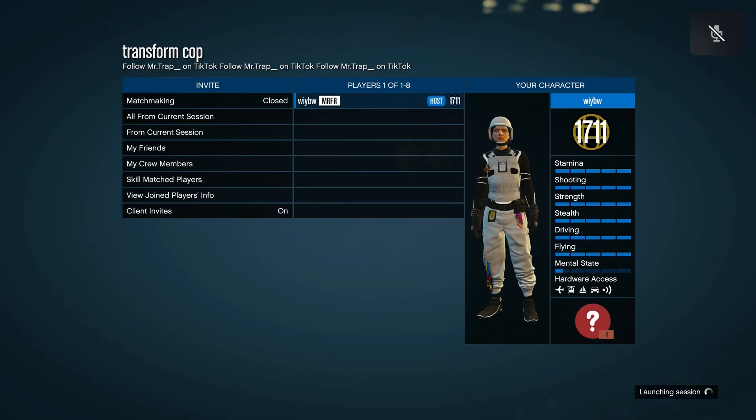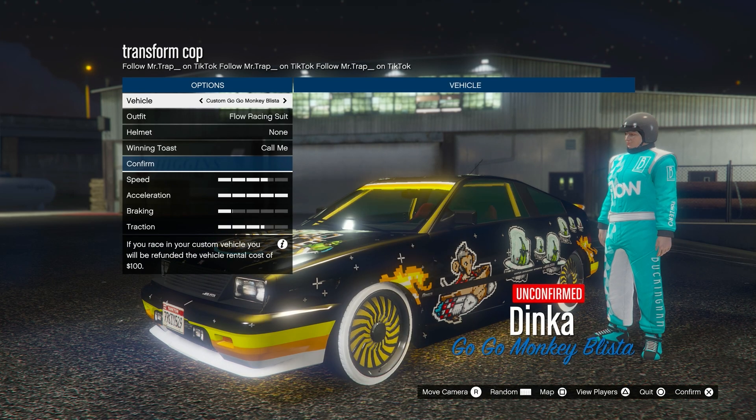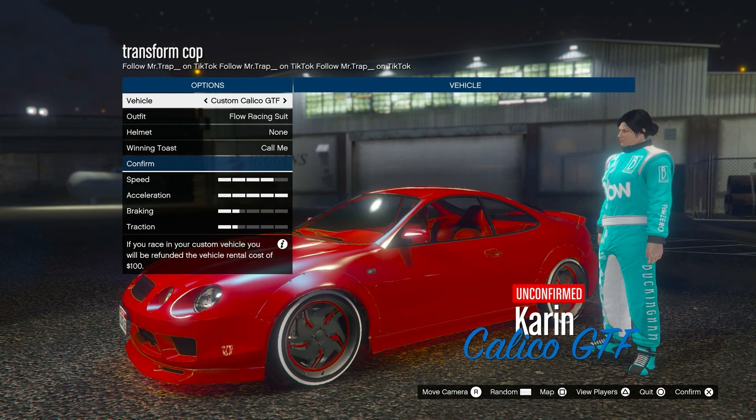Setting the time to noon apparently helps it work, though I'm not sure it's necessary — just do it just in case. Now put the car that you want all the modifications to go to into your cop car slot.